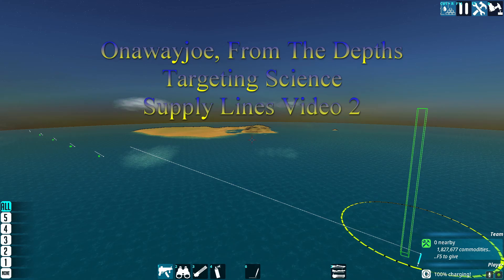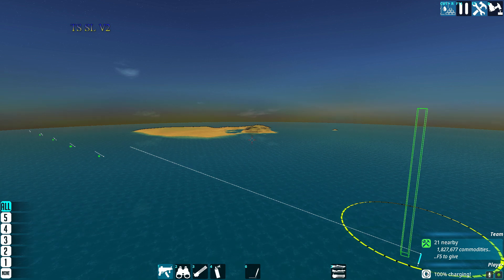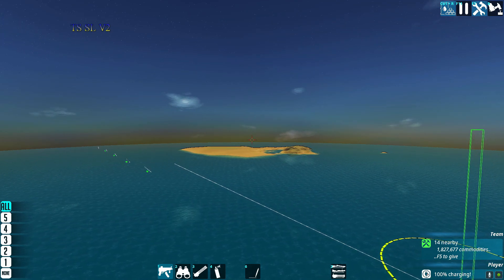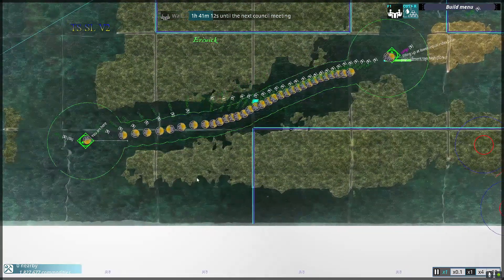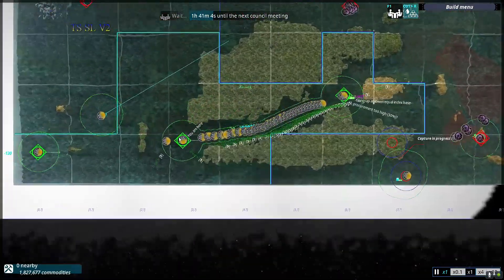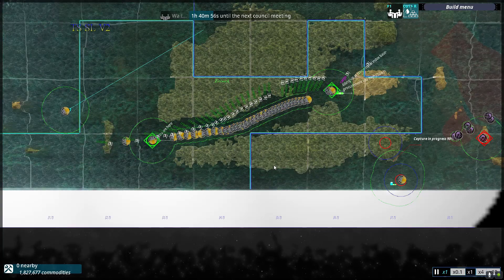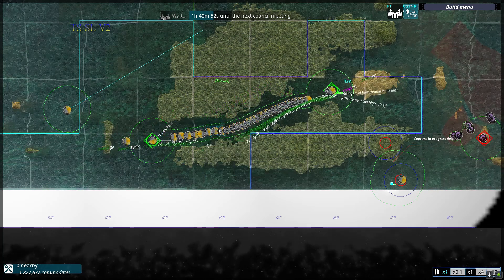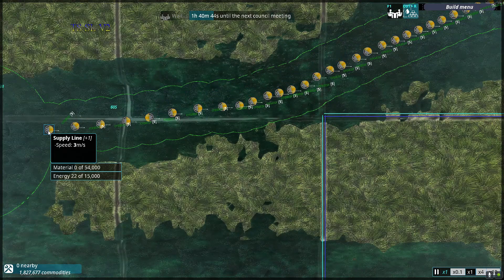Hello everyone, this is AnawayJoe here. We're playing From the Depths — this is the Targeting Science supply lines video 2. If you're finding yourself here, this is my nuts and bolts of gameplay to make my weapons of war for the campaign. This is a little different — I was not planning on making another video on supply lines, but I decided to for this very reason. I did get my first supply line set up connecting base 2 to base 3, and they're trading back and forth. This is my campaign; I am not going to save anything on this, I just wanted to show that I could complete it.